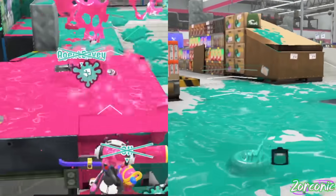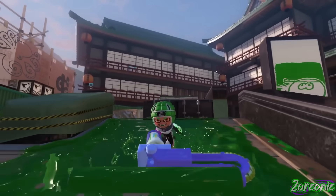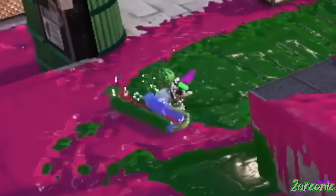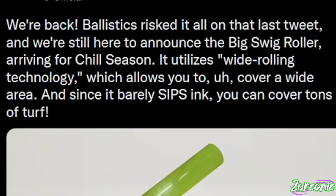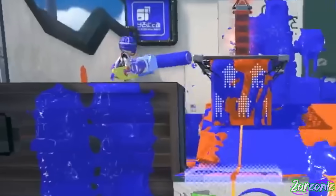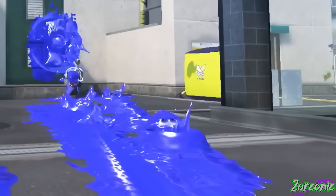Or support, or both if you're feeling special. But the Big Swig aims to fix that, apparently. The whole gimmick behind this roller is that it has a wide area of ink coverage while barely consuming any ink. The roller is about twice as large as the base roller, the horizontal flick also seems twice as large, and the vertical looks about the same but is noticeably faster.